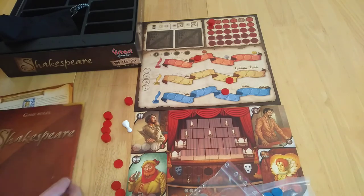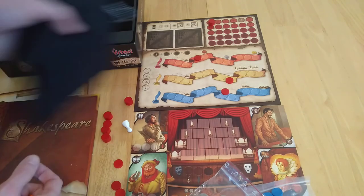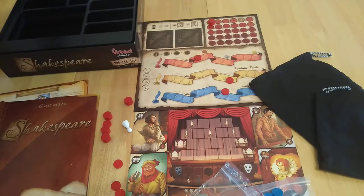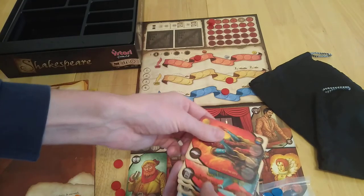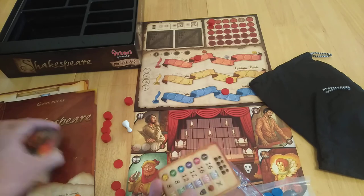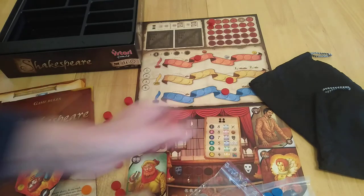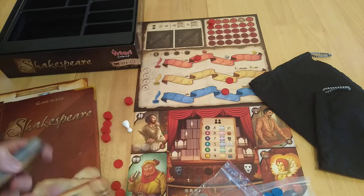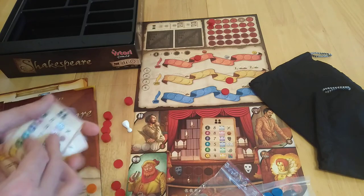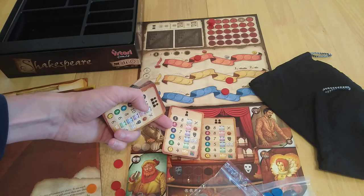Let me just chuck the single coin back in the bag. We're going to have various things drawn from a bag as well, and we have various character cards — these are people that we can hire to help us with our play. Each person can hold on to one of these. In a solo play, it's set up like this — it's identical.